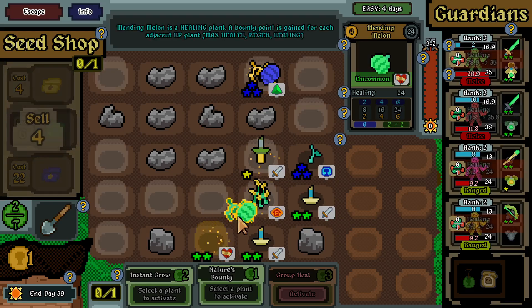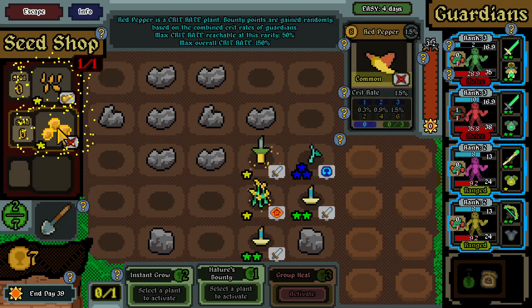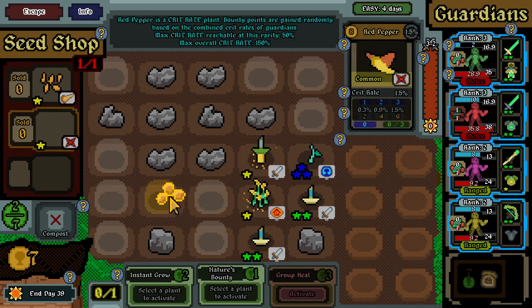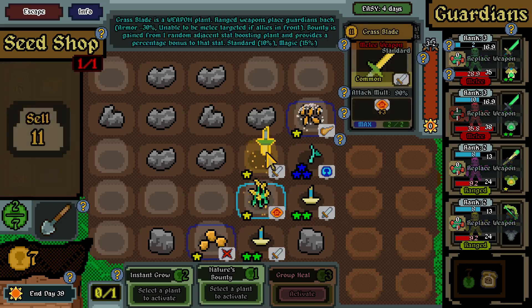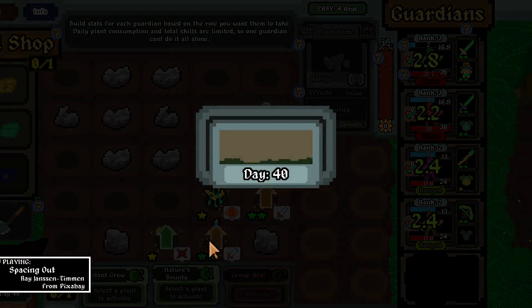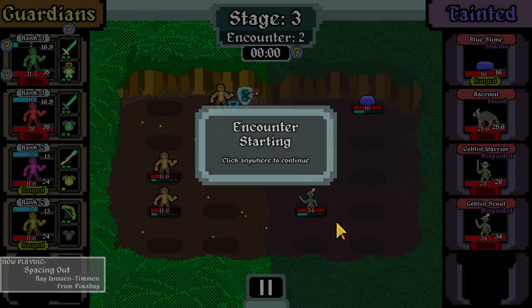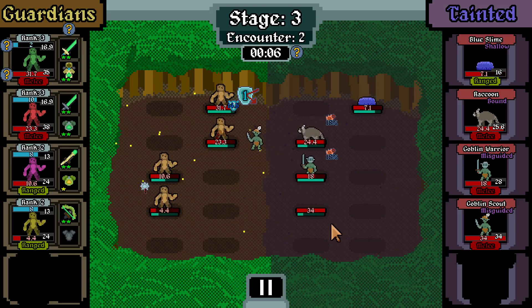Healing - we want to heal that one, gonna sell this one. Crit rate - fantastic, I really need that. Bound randomly on combined crit rates of guardian; max crit rate reachable at this rarity is 50%. Just gonna add this one over here. Fawns gonna go over there, and I'll keep this one around - gonna end the day. That's fantastic, so that one's gonna grow up to 50% crit rate. We're up against a raccoon, goblin warrior, goblin scout, and a blue slime. We're taking some damage - they've got ranged units which is scary since they can damage our back line.